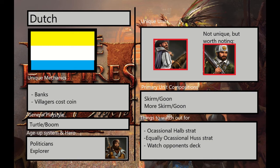The hustrat is generally more seen in team games than in 1v1. Just overall, watch your opponent's deck and that will tell you a lot about what they're doing. You don't need to pay too much attention to the economy cards, because most Dutch players are pretty uniform in their age 1 and age 2 economy cards, even their age 4 economy cards really. But just watch for all the other cards.